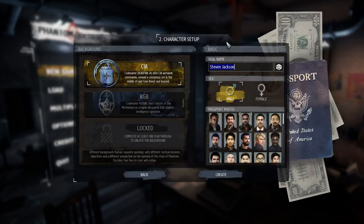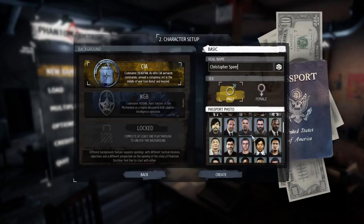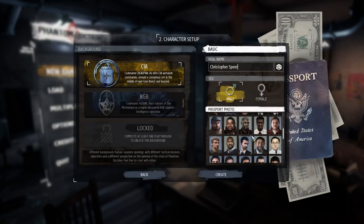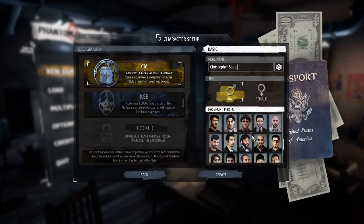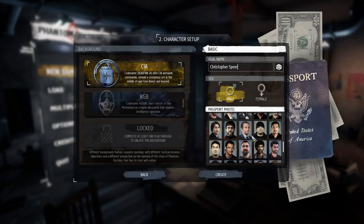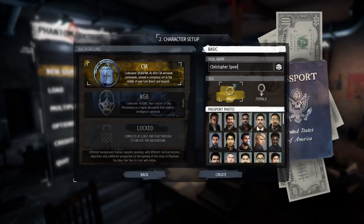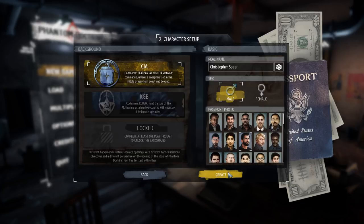This is our character that we're creating. We're going to go with 'First Spear' as the name. We've got so many profiles to pick and choose from. There was a guy at the top I kind of liked and gravitated toward — we'll go with him. Create.